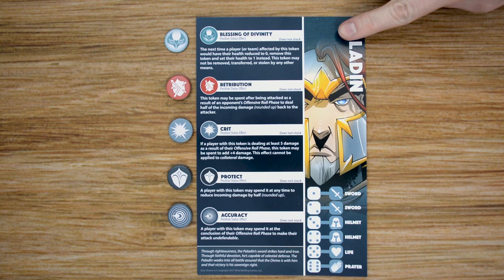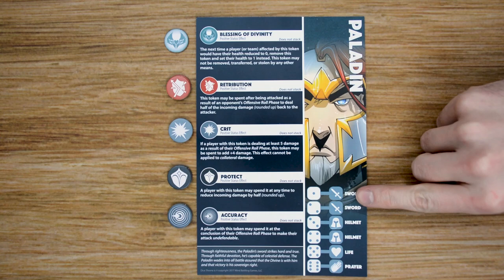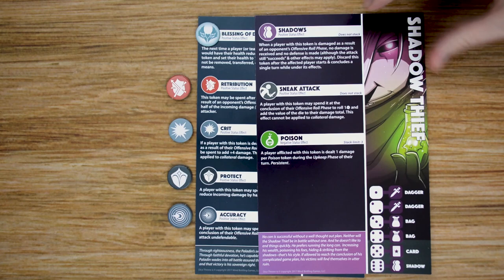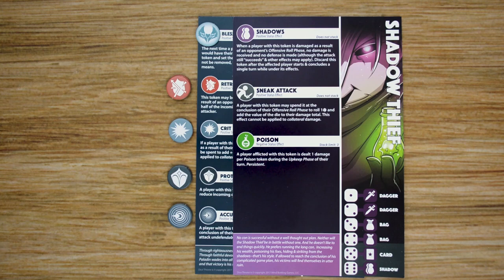Each player is also going to receive a leaflet matching their character. The leaflet will have the character's name on one side, along with a breakdown of each of the different symbols on their dice and the numbers corresponding to those symbols. On the other side, we have each one of the status effect tokens that player has access to. Each status effect token lists the name, whether it is a positive or negative status effect, if you can stack it — meaning you can give one player multiple of that token — and the effects of that token. For example, with the Shadow Thief's poison effect, it is a negative status effect with a stack limit of three, meaning a character can only have up to three poison tokens at any time.